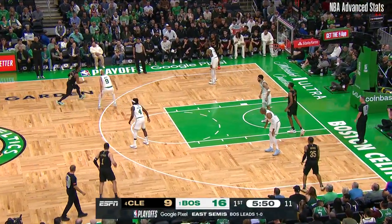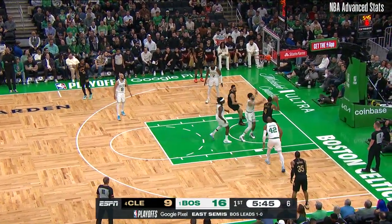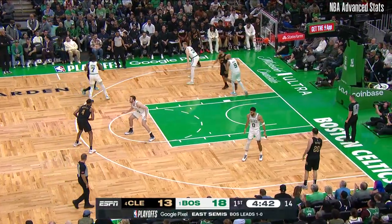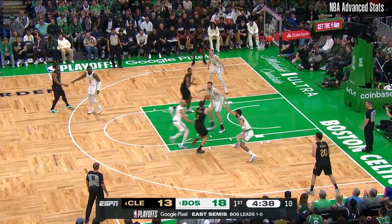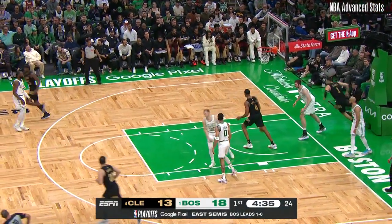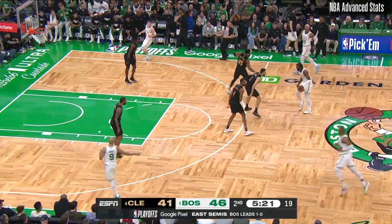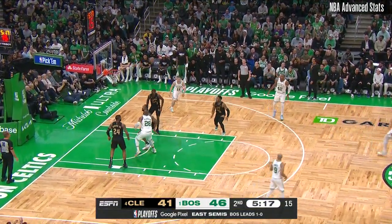You don't always have to back down multiple dribbles because that's what the defense starts to collapse. Here's Strus on the move, Mobley pushes it down around Tatum. Here's Mobley, Cornette in for Horford for Boston. Strus attacking again, lays it up and in. Max Strus again putting it on the deck, here's Brown step-back three — no.